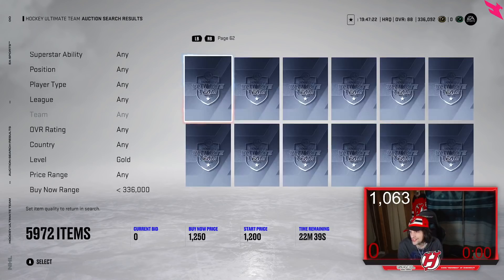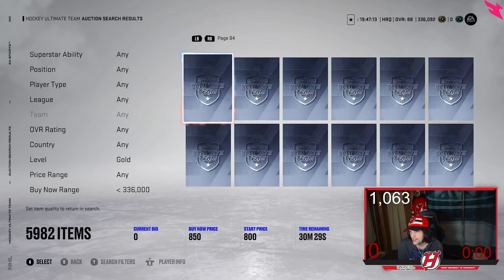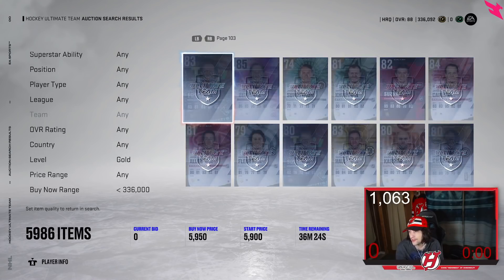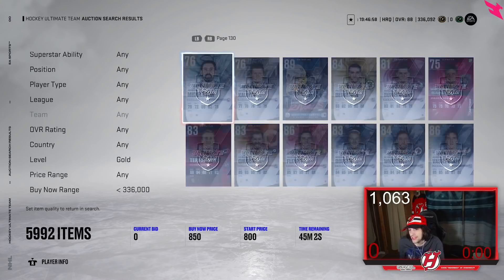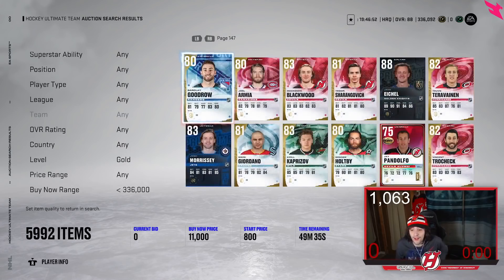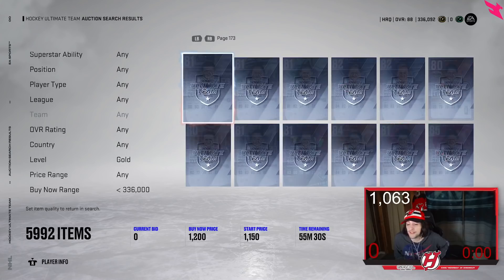Don't go crazy buying every card you think is a cheap steal. At the 59th minute there's a really good chance of getting good cards. Back in NHL 19 I got an International Player of the Game Crosby for a very cheap value — I think I won it for around 500k when it was worth 800k. Even finding a misplaced Primetime McDavid listed for 30k instead of 300k can make a huge difference.